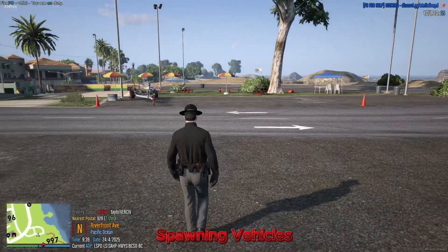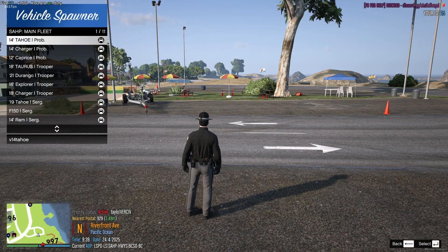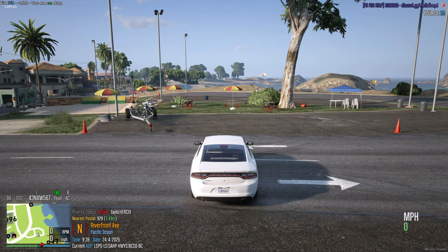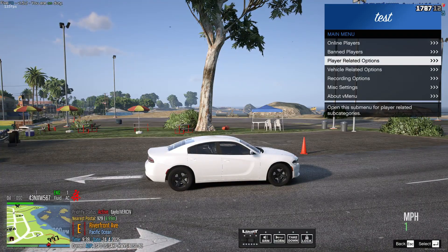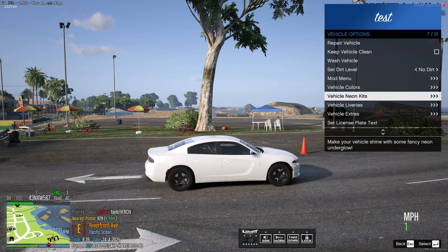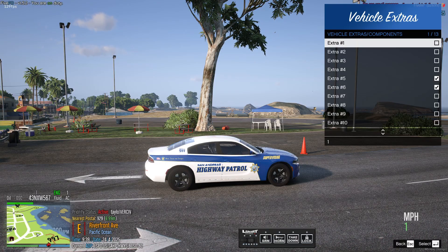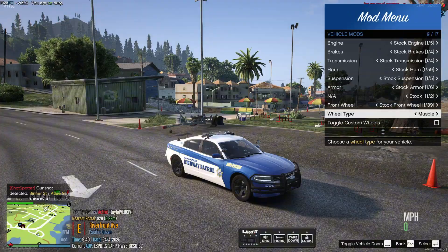To spawn your patrol vehicle, type /VS in chat to open the vehicle spawner. Choose a vehicle that matches your department. To customize it, open V menu, go to vehicle options, and add any required extras. If you are new, you will only be allowed to spawn probationary vehicles at the start. This is also where you will select your liveries and set your license plate. Be sure to add your call sign to your plate.